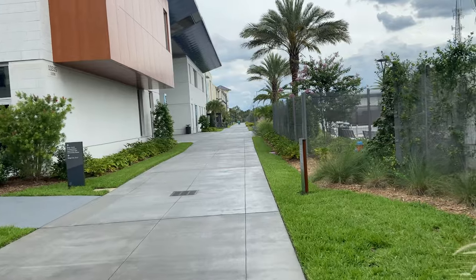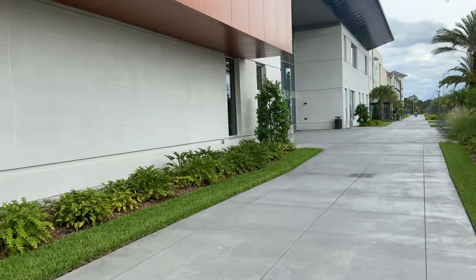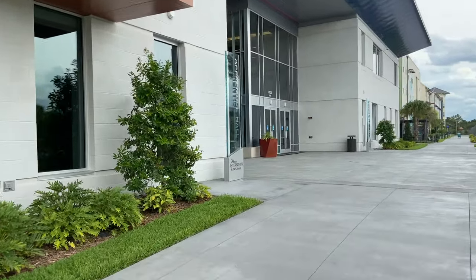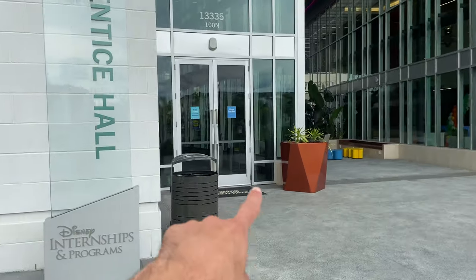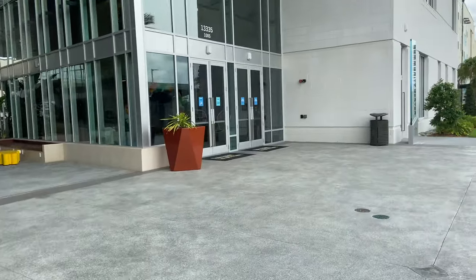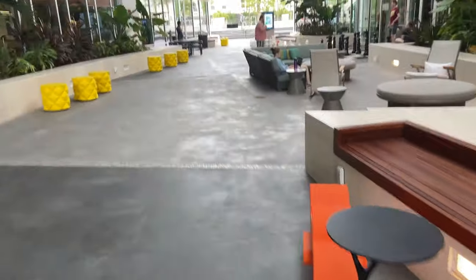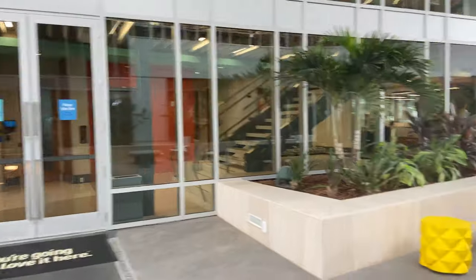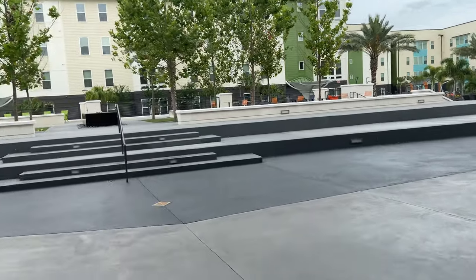These over here are the main buildings. This building right here is Apprentice Hall, and that's where you do your onboarding — I believe your Traditions is in here as well, along with getting your cast ID, so you'd come in right over here. That's the community center. I'm not going to talk loudly in there because there are probably people trying to do stuff, but I'll take a little tour around. This is the courtyard area, and there's stuff to do around here.